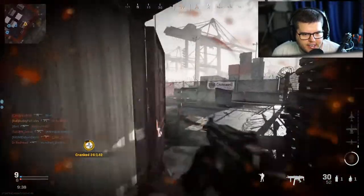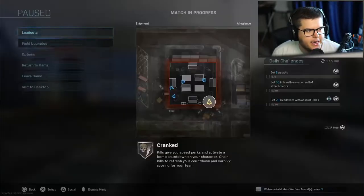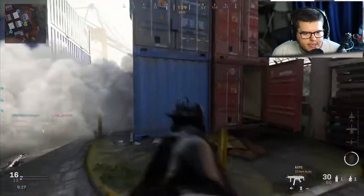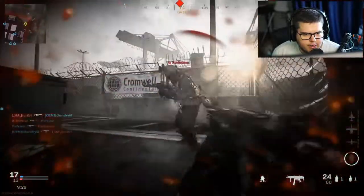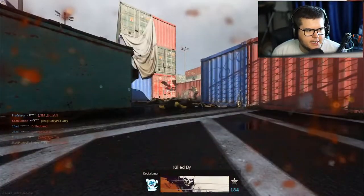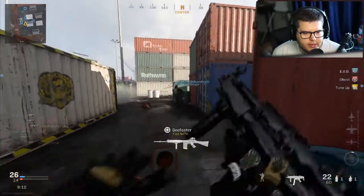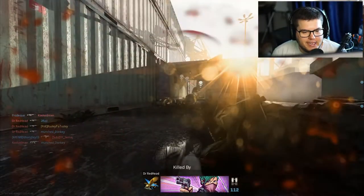I'm gonna change my aim down sight setting from independent to affected and see how that feels. When I aim in on independent it does that jolt which I don't really want. That guy just got absolutely cheesed — shout out to Twizzlex on that. This is my first game today so give me a break. Actually, you guys don't have to give me a break because I can literally just cut out all the bad stuff.